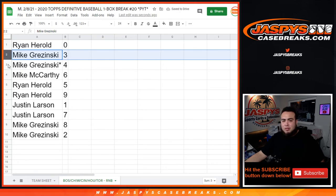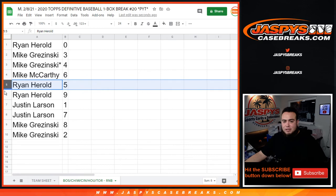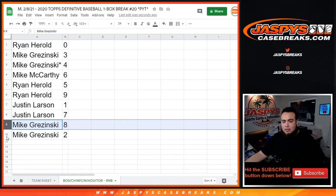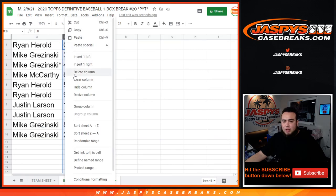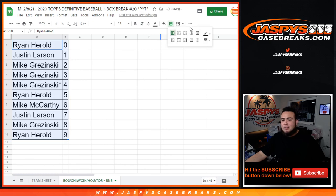All right — Ryan, you have zero, and any and all redemptions for these teams. Mike G. with three and four. Mac, you have six. Ryan with five and nine. Justin with one — any one-on-ones would be yours as well as seven. And Mike G. with eight and two. So there you go guys. In a separate video now we'll start the break. Appreciate it. JaspiesCaseBreaks.com.